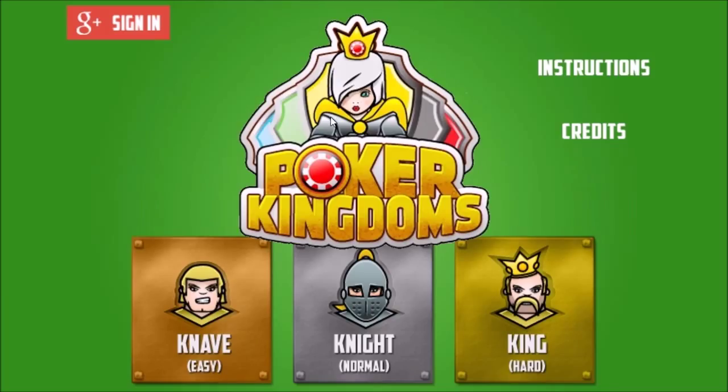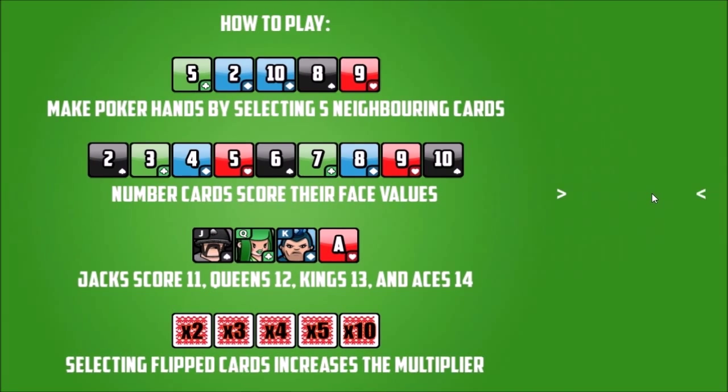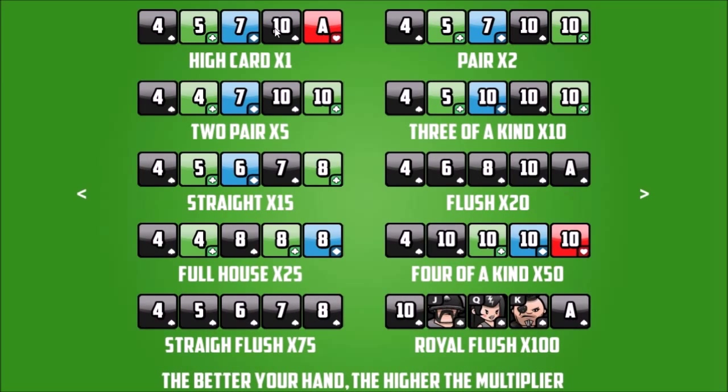I did not have the appropriate hardware for the other version. Let's see the instructions: how to play - make poker hands by selecting five neighboring cards. Number cards score their face values; Jacks score 11, Queens 12, Kings 13, and Aces 14. Selecting flipped cards increases the multiplier. So you get a high card, pair - this is standard poker stuff - the better your hand the higher the multiplier.